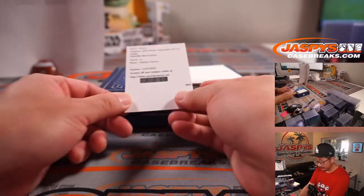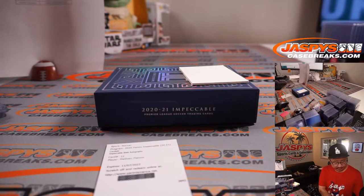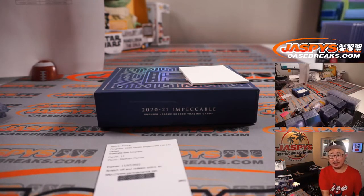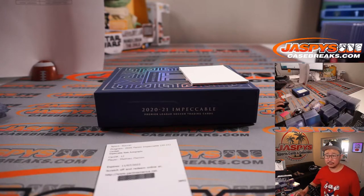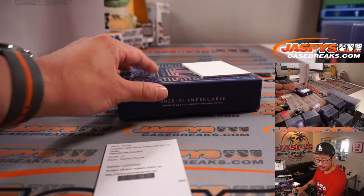And now your redemption is going to be an Impeccable Stats Autograph — Mathieu Flamini. Where did he play? He played for Arsenal and Crystal Palace. Let's see where the checklist has him. Let's go to GroupRateChecklist.com — Impeccable Soccer Premier League, English Premier League checklist, let's see by club. And Flamini is for Arsenal — that's going to go to Robert.